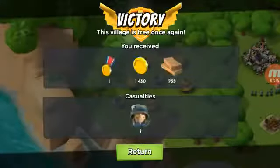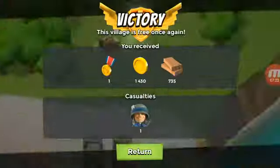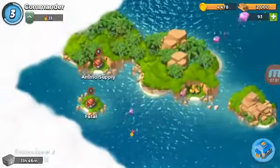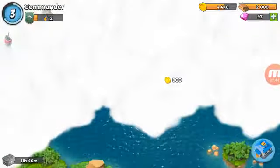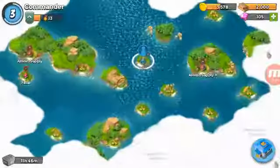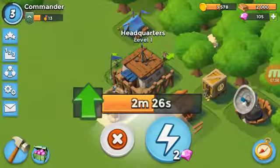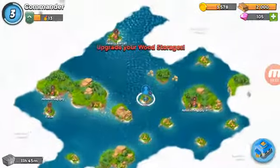We have the villagers now. I don't know if you can destroy those houses, but the black character is our evil enemy who attacked in the first episode. Sorry about that first episode Let's Play — it's really bad. We got seven diamonds, then eight diamonds — we're up to a hundred and five gems now. This upgrade might finish today.